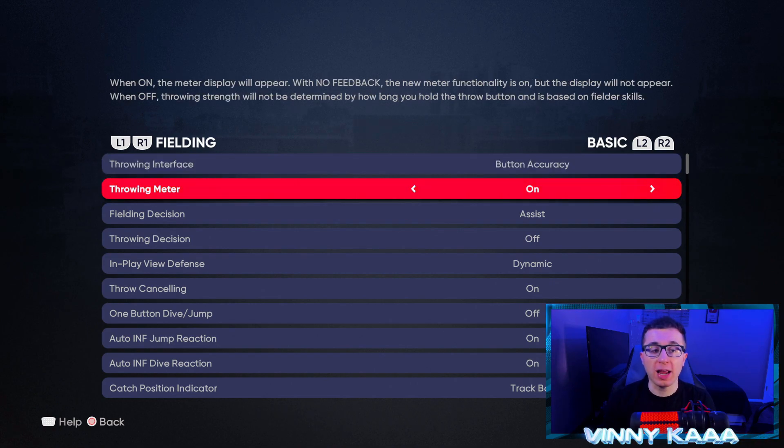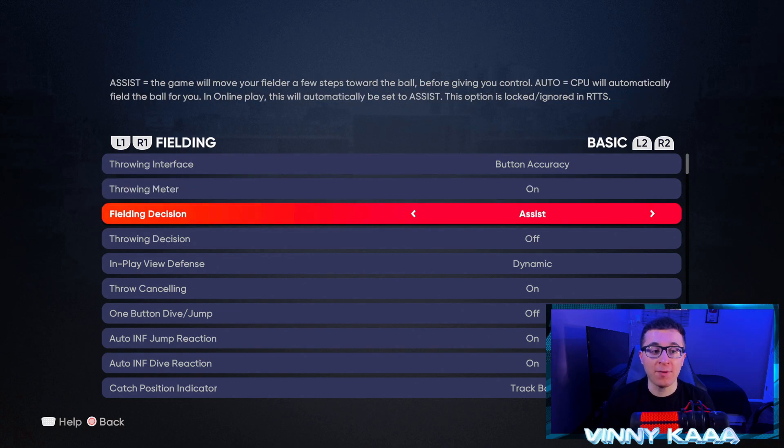For throwing interface, we're gonna leave that on button accuracy — I prefer that over analog, though analog works fine too. Throwing meter is great if you're using button accuracy. For example, if you're throwing to first base, you're gonna click circle or B depending on your console, and you'll see that green and yellow meter. If you get it in the green, it's gonna be a perfect throw. If you don't have the meter on, it's gonna depend on the player's skill, so if you don't have a great fielder they're gonna miss some throws. Definitely have that meter on.